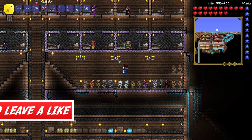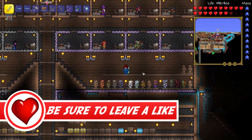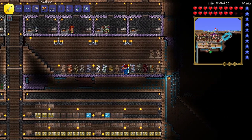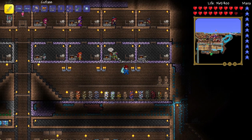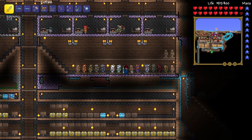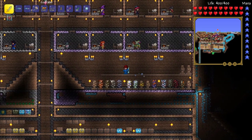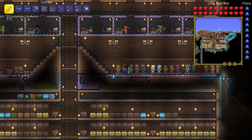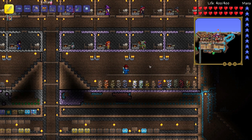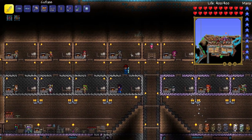Hey, what's up guys, Treks here back with another episode of Terraria 1.2. Right now I'm in my armor room - we are doing well on collecting all our armors. We've got most of the pre-hard mode armors. I'm just missing jungle armor right here and some others. We're almost done - I only have one set of wood armor, and then we'll do the hard mode armors up here.